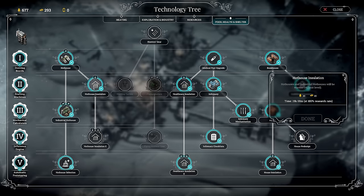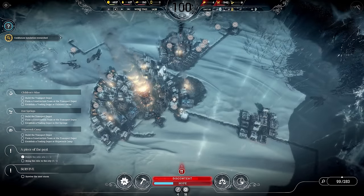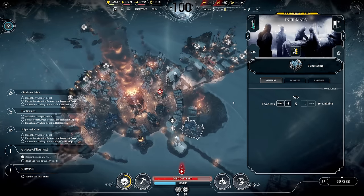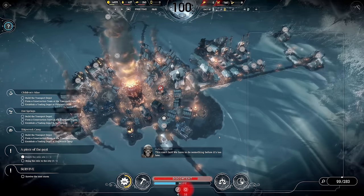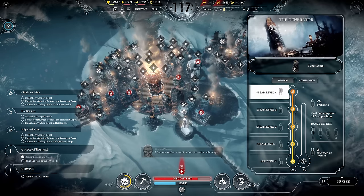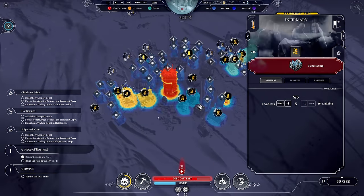There's house redesign which lowers the cost of houses — not super important as we have a surplus. Hothouse insulation number 2 is actually something we can still do because we will soon see permanent temperatures of negative 80. Let's go ahead with this as my next tech. With negative 100 we are getting all 3 infirmaries full — 60 patients now. We'll need a 4th infirmary pretty soon, and then the second wave hits: negative 120.